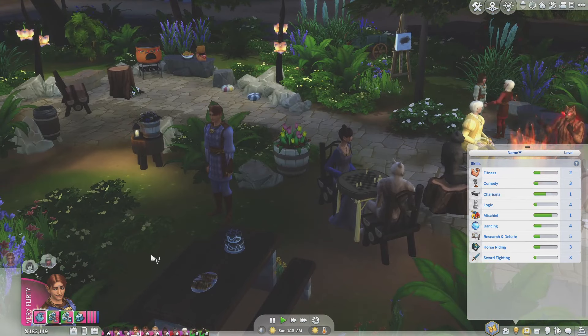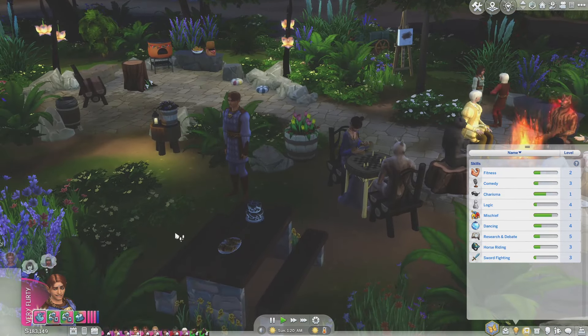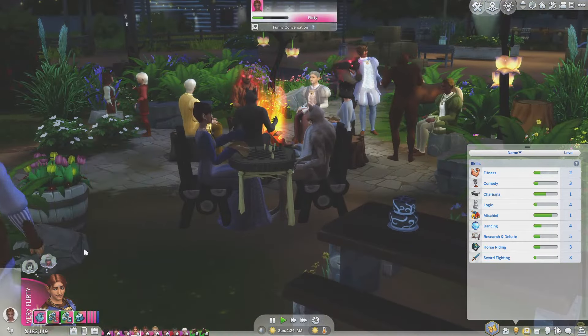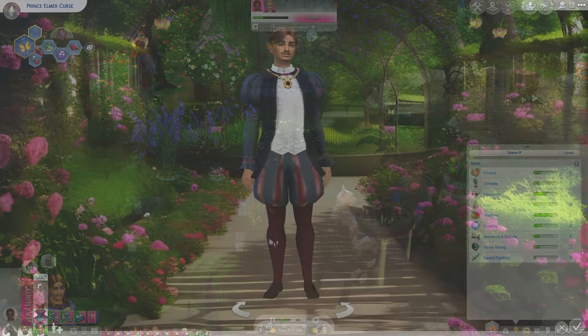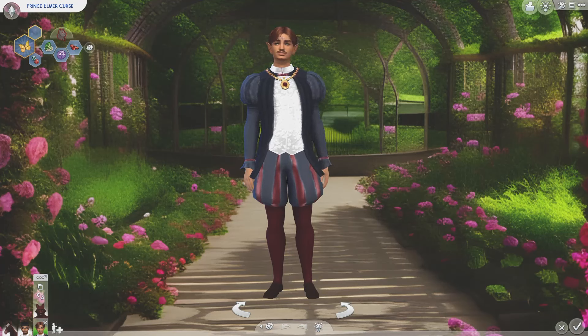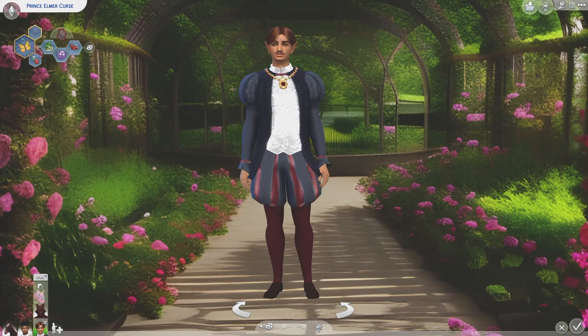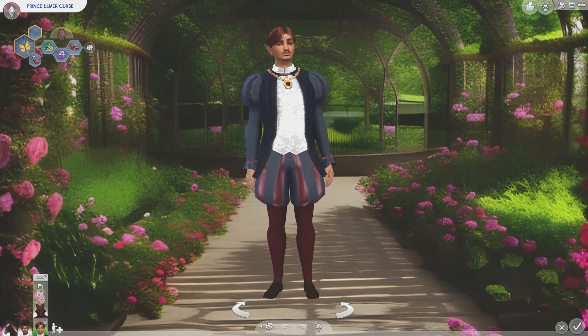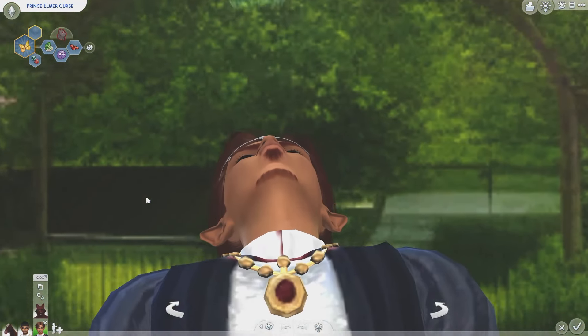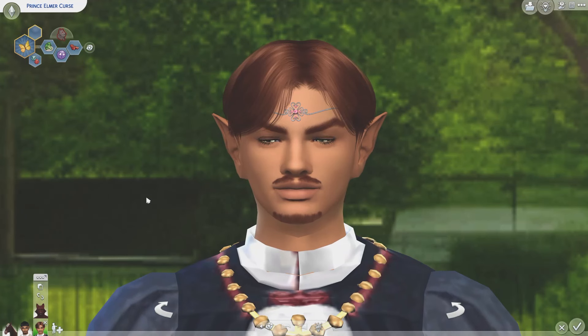I have finished the makeover for Prince Elmer as a young adult. This is how he looks. We're going to take a closer look at his face and go through his outfits quickly before I talk about the trait that he randomized, which was lazy. So he has a lot of reds and blues as a young adult. He's grown out his hair a little bit and has a little bit of facial hair — definitely makes him look different to what he did as a youngster.